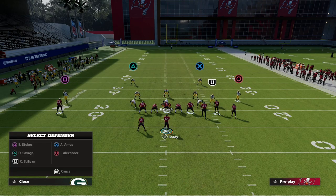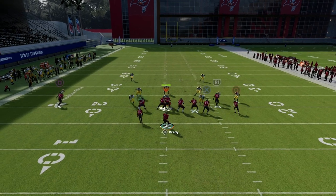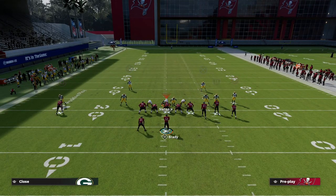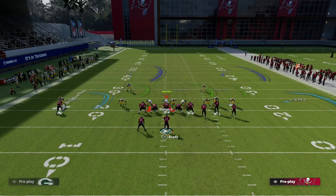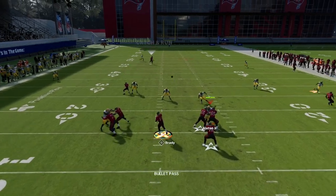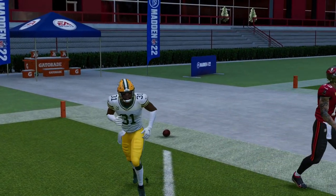The best defense for this route combo is actually cover two. We're going to flat the tight end and put the running back on an in-route. The problem is the deep skinny post is going to give us an advantage against cover two. Setting up a cover two defense here gives them the ability to double flat and drop underneath coverage to stop drag routes, but the skinny post over the top — as soon as he passes that inside deep half — you're going to have a potential one-play touchdown against cover two.